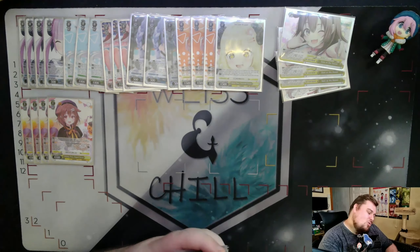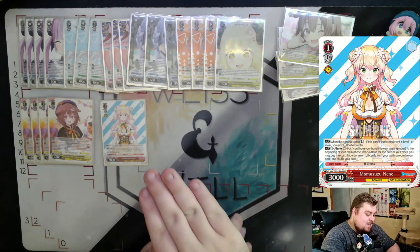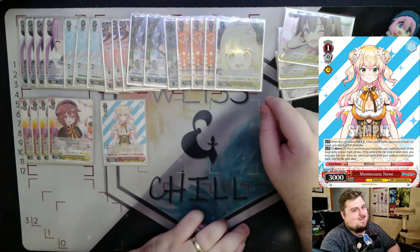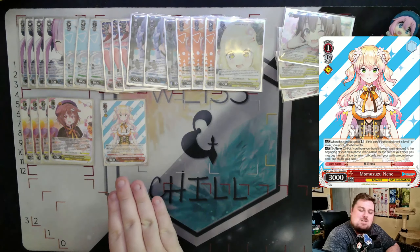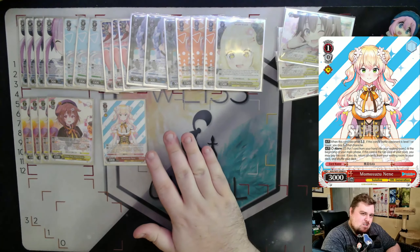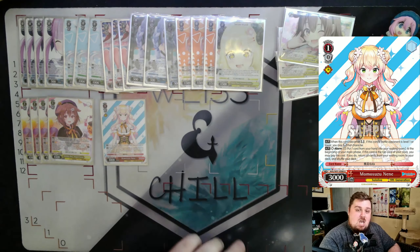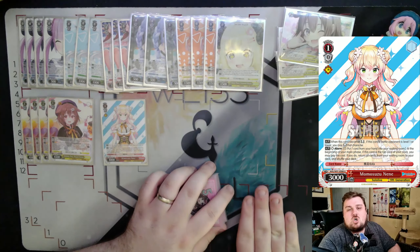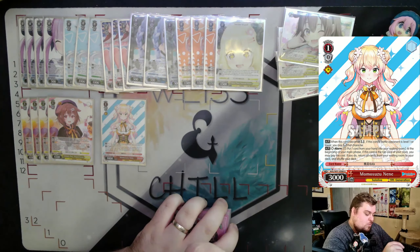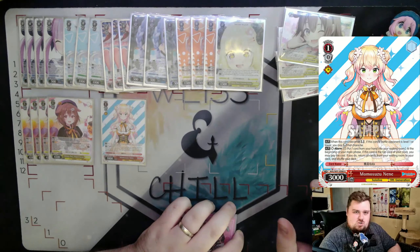We run one copy of Momosuzu Nene. This is a level one slayer, meaning if this card becomes reversed in battle against an opponent who is level one or lower, you can also reverse their character. That's great with Korone because you're still reversing in battle and still getting the reverse combo. Its second effect is an alarm ability — at the beginning of your main phase, if this card is on top of your clock, you may pay one, discard one for a free refresh, meaning all cards in your waiting room go back to your deck without taking refresh damage.